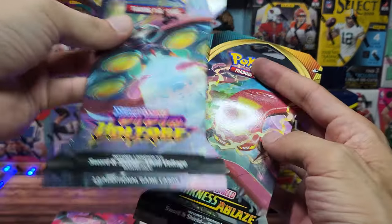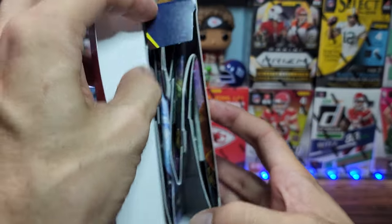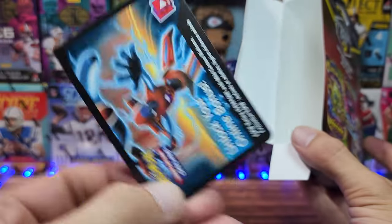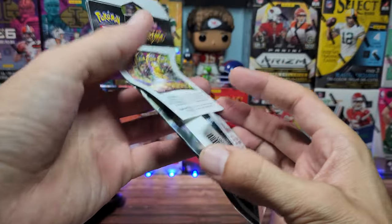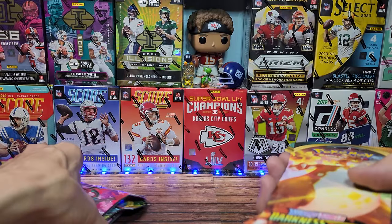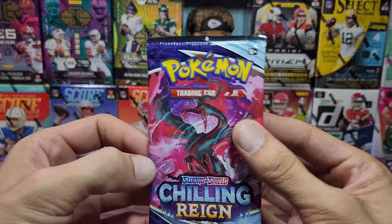So yeah, like I said: Darkness Ablaze, Vivid Voltage, and Chilling Rain. Let's open up the second box too, see if we can get any luckier. We didn't get one of the vintage packs, which was to be expected. Once again: Chilling Rain, Vivid Voltage, and a Darkness Ablaze — exactly as expected. Which means you're probably overpaying about $8 per pack for these. But let's see if we can't get something decent out of these packs.